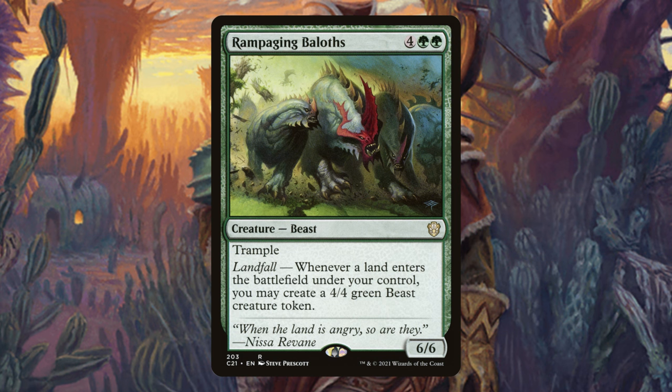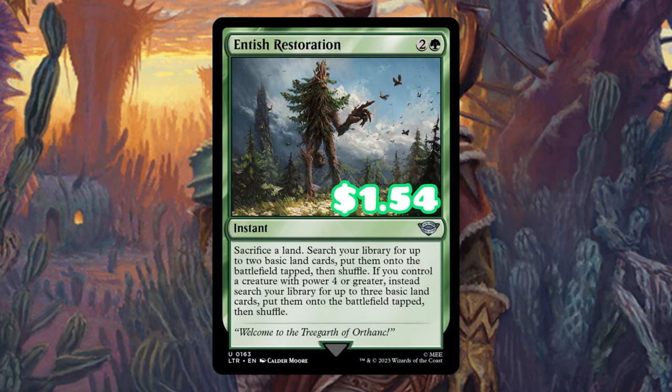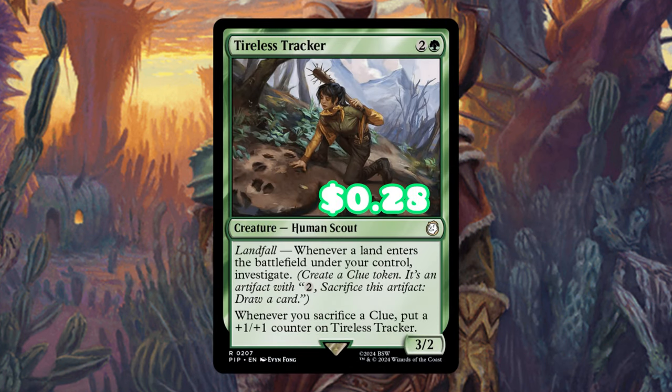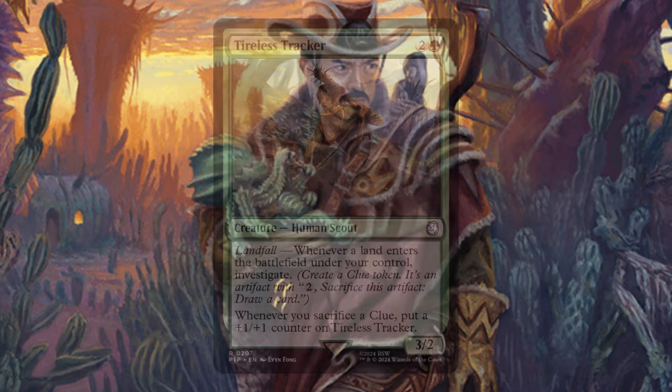Entus Restoration provides solid ramp that also puts land cards in our graveyard. Tireless Tracker gives us solid card advantage, and this guy is just going to get pretty big over the course of a game.